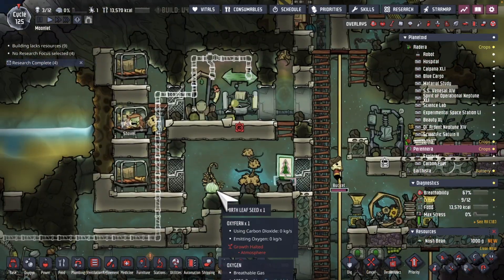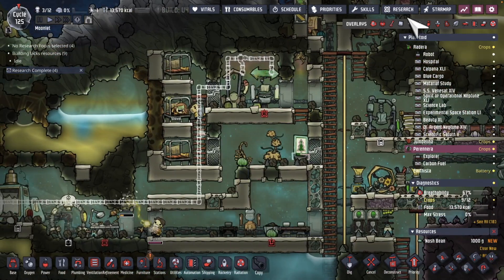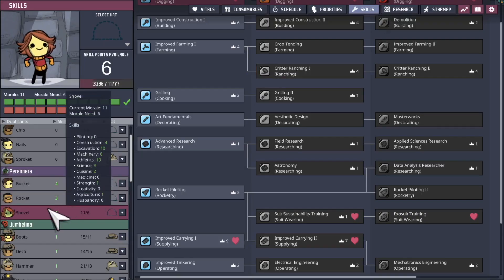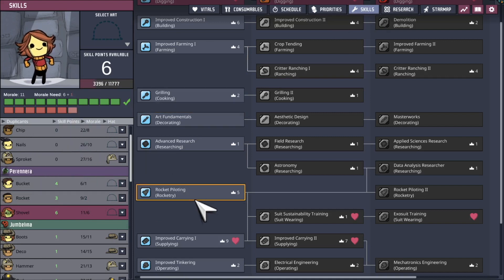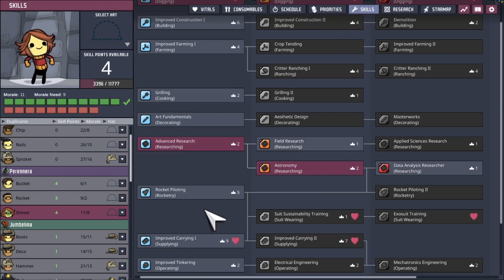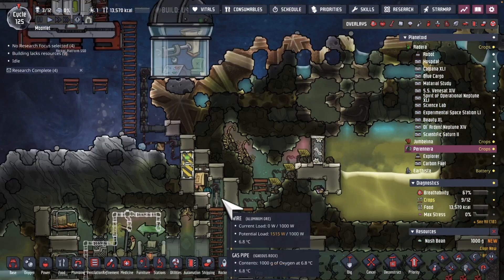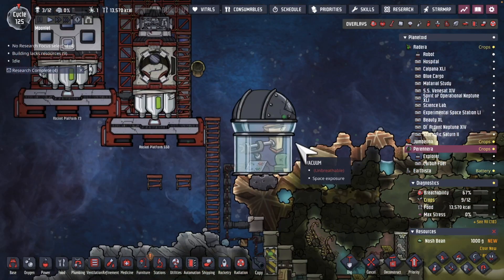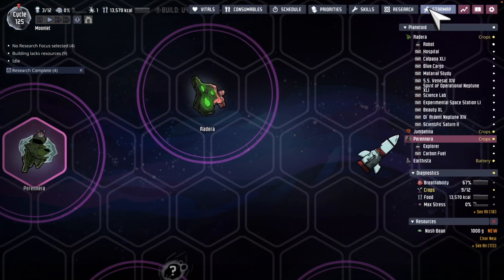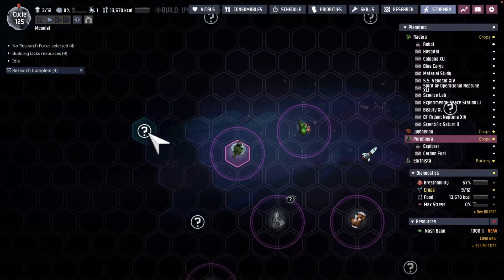Decided to up the morale instead of using the skill-scribber. Let's have a look at shovel — I think we can get away now with astronomy, still upping the skill. I'm going to upgrade this to a washroom, and then my dupes can peer out to see what some of these things are around this particular asteroid.